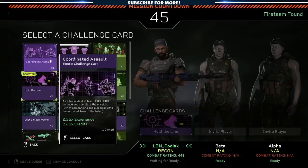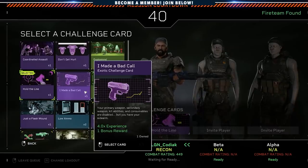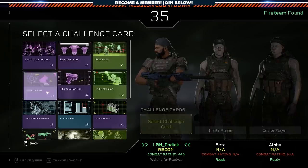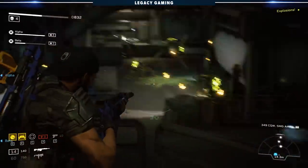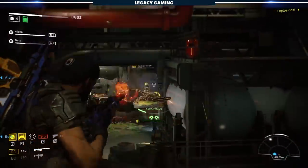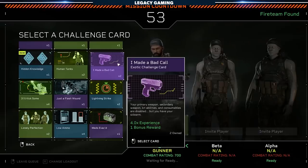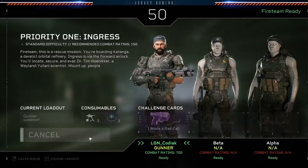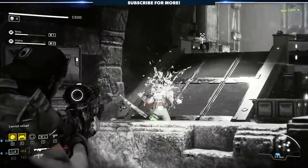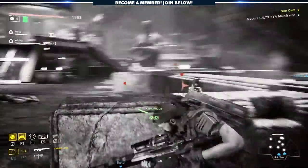I should also touch on challenge cards, since they play a big part in keeping the game interesting. Challenge cards can only be used at the start of a mission — they're variables that change up the action, sometimes in small ways, other times substantially. For example, a challenge card can force you to use a full magazine before you reload. Other cards upgrade certain common enemies into more elite versions and then multiply them. There are even ones that render all but your dinky sidearm useless. Challenge cards keep it interesting when you want to change things up, and it's a system I can see them expanding post-launch — simple, yet effective.